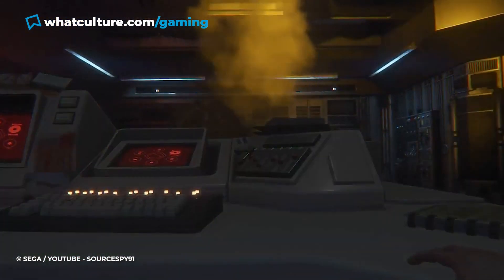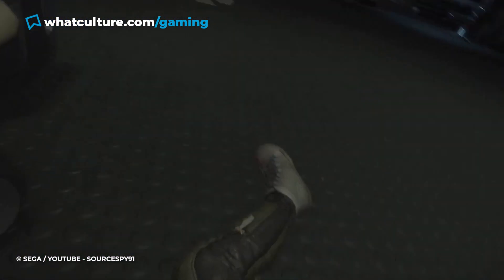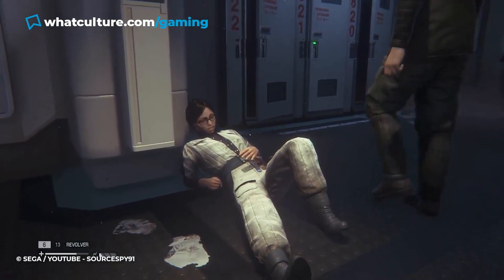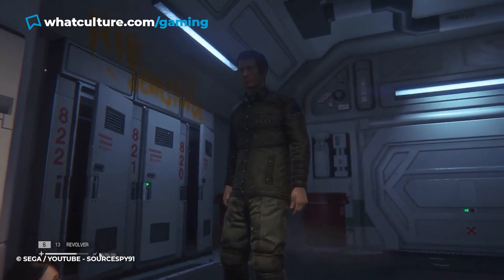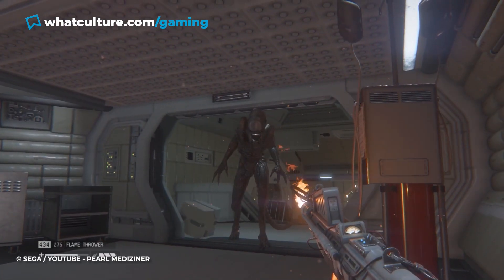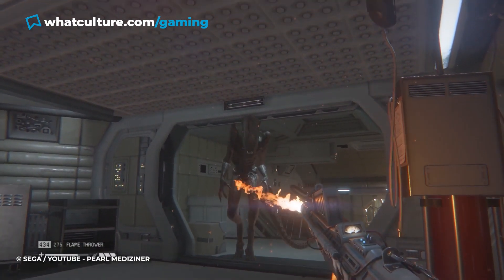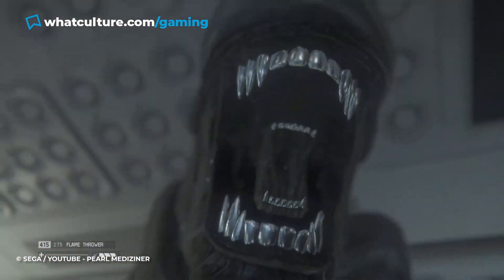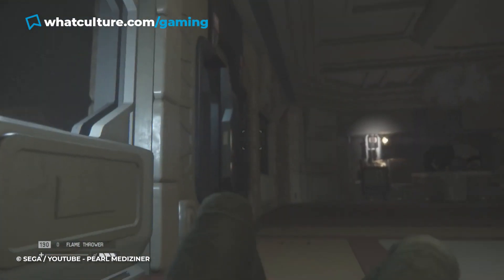Despite being the big bad boss of the piece, the xenomorph becomes the crux of Alien Isolation's gameplay about an hour in, and over the ensuing chapters makes its presence felt. If it catches you, you're almost certainly done for, and if you can't fight it off with fire, then it really doesn't matter how much health you have. If that alien grabs you, it's game over. Avoiding the xenomorph's one-hit kill requires keen stealth sensibilities: sneaking past, hiding in lockers, and distracting the beast with items.